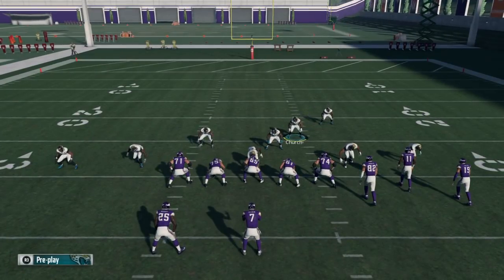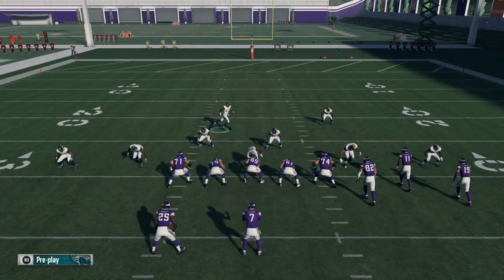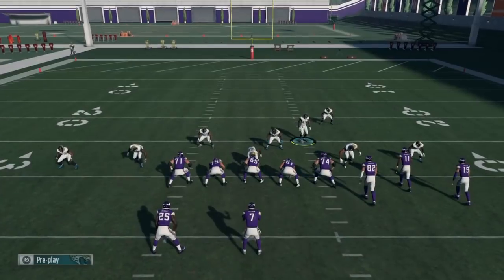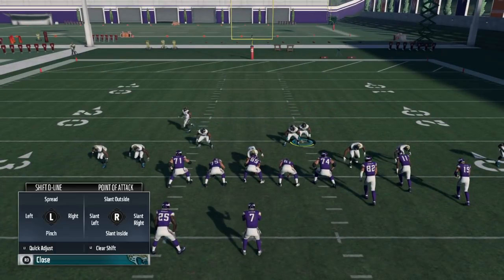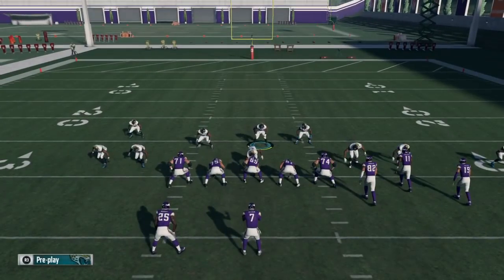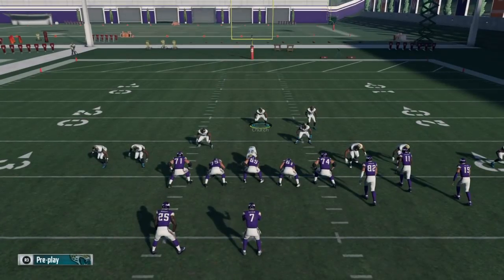The thing I like about this blitz is that the guy you're using doesn't have a deep zone assignment, which means you can literally lurk around the middle of the field. For adjustments: baseline, show blitz, spread linebackers, crash D-line inside, QB contain. Make sure you blitz the slot corner — that's basically all the adjustments. I'll have that in the description below.